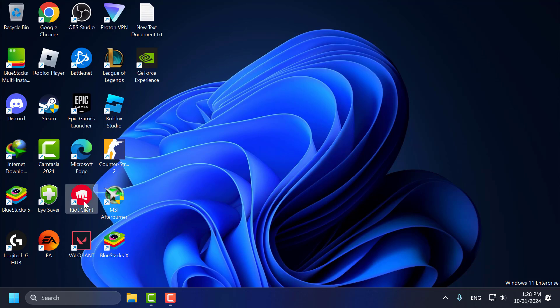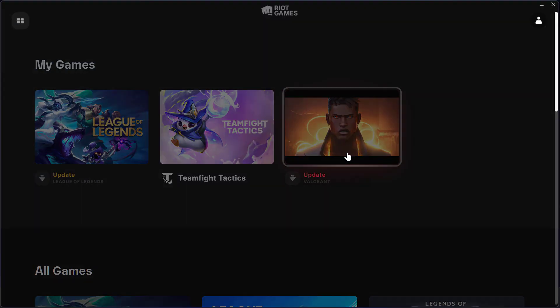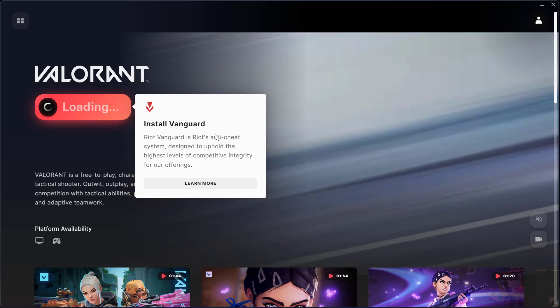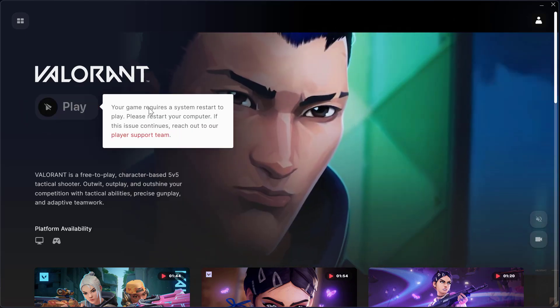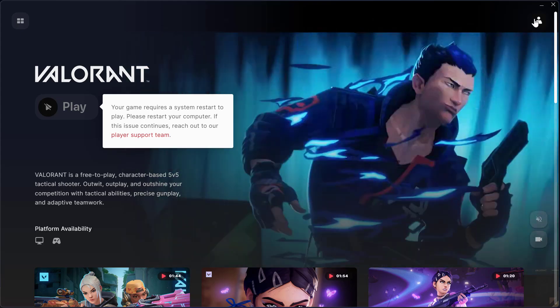Open up the Riot client. Select the Valorant option and select the Update option to install Vanguard. Select Yes and install the Vanguard. After it gets installed, close everything here.